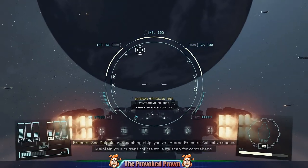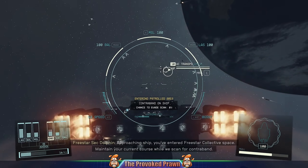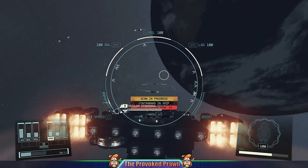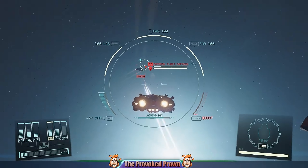If you're playing Starfield and you're stealing a lot of ships, chances are you've registered those ships and then tried to go and sell them, but while doing so you've found that you've got contraband on board that you didn't know you had. Stick with me because I'm going to give a tip on how to sort that out.